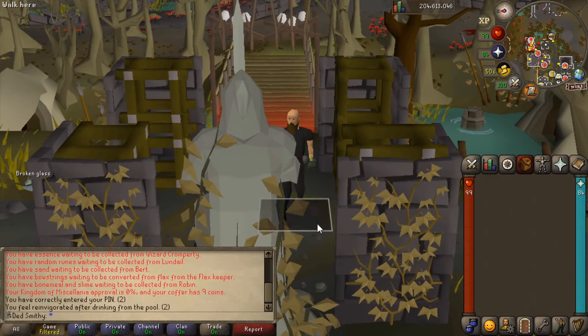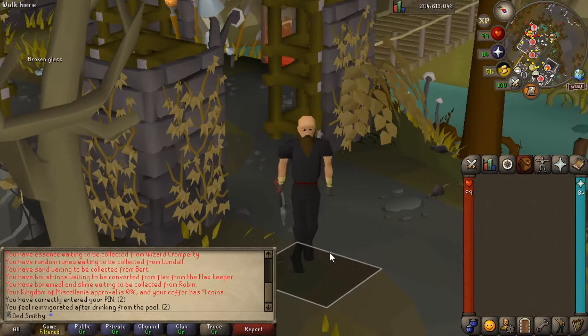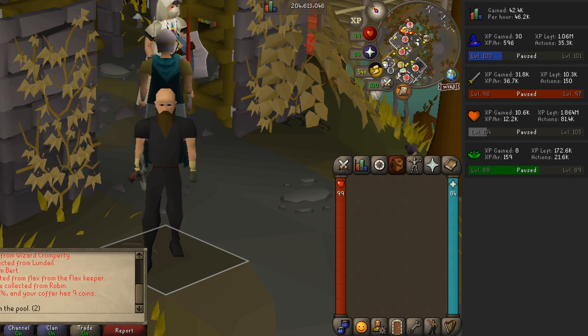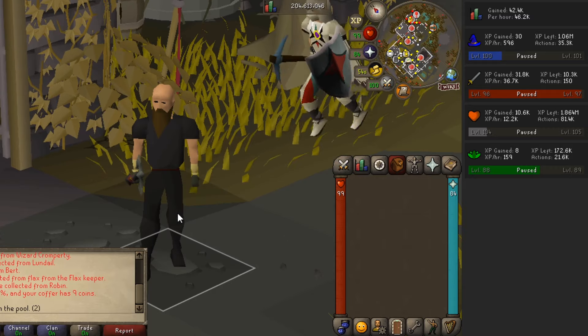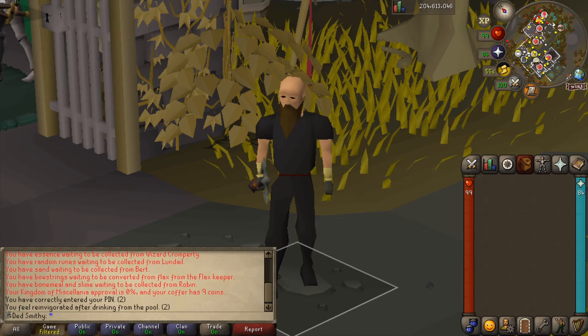If you're interested about XP rates - obviously these have probably dropped a little bit where I've been running around checking out that zombie key - but it's about 40k XP an hour in attack and probably around 14k in hitpoints an hour. It's not amazing but it's not bad either. The kills are pretty quick, they haven't got much hitpoints so you can fly through them.